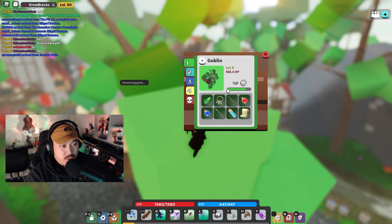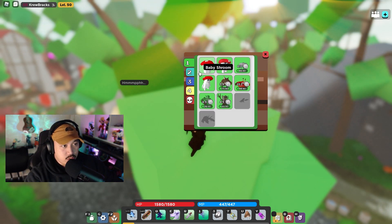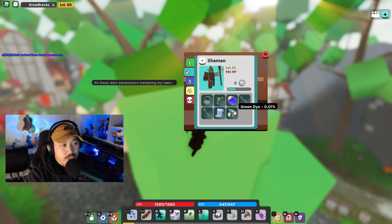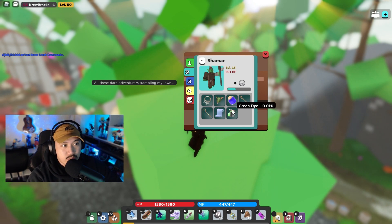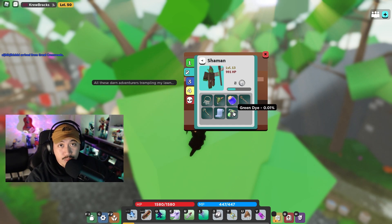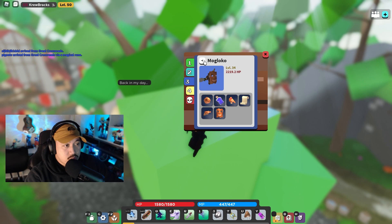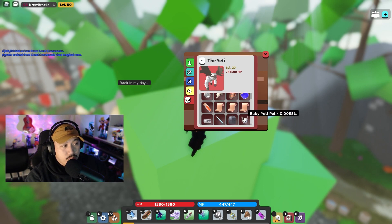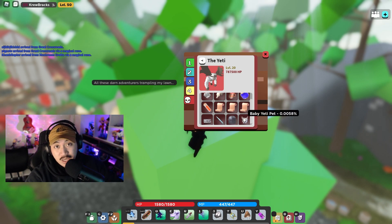Some interesting stuff I didn't know — like the shamans, they drop green dye, which I did not know. The green dye gives a percentage drop rate of about 0.01%. And the moglo and the mogla mask drop megaphones, but the megaphones have a 0.005% drop rate. The yeti pet is like 0.0058%, so you actually have a better chance getting a yeti pet than a megaphone.